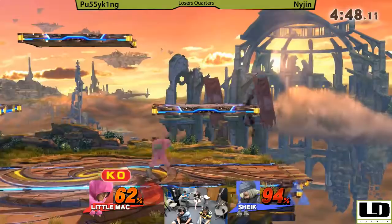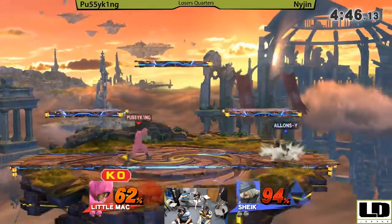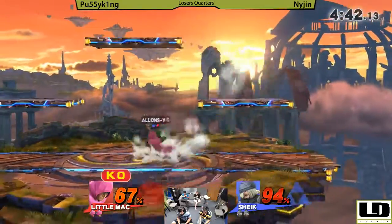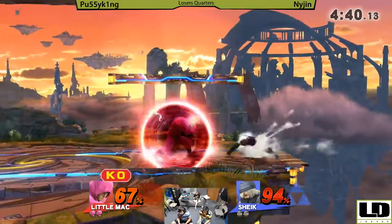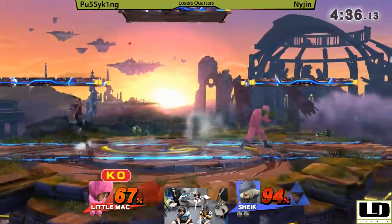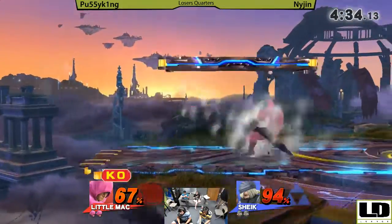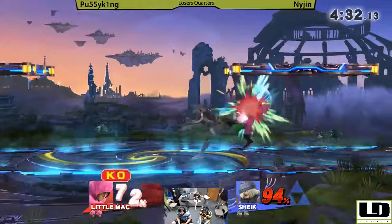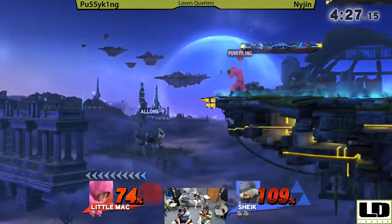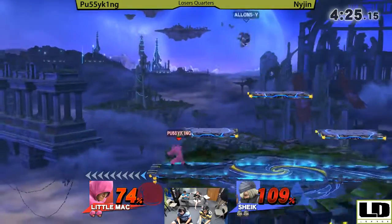Sitting on that KO punch with a slight percent lead. I bet what P-King is going to try and do here is not actually use the KO punch — he's going to try and kill with that down tilt into up B, or maybe down tilt into up smash if he gets the read. Well, there goes the KO punch, so he's going to have to figure out a different way to kill him without it.